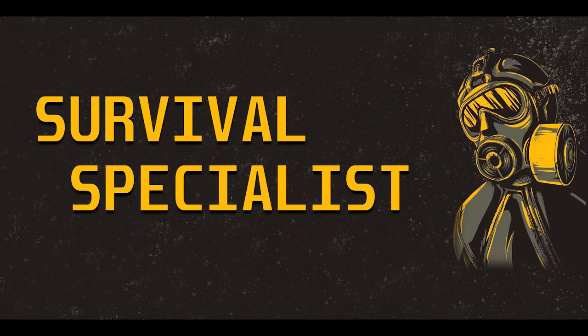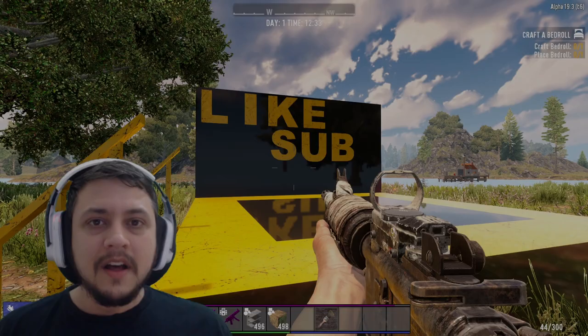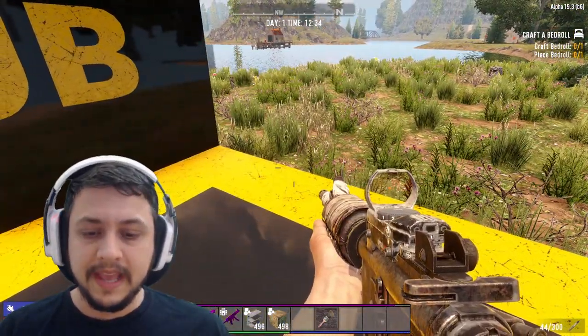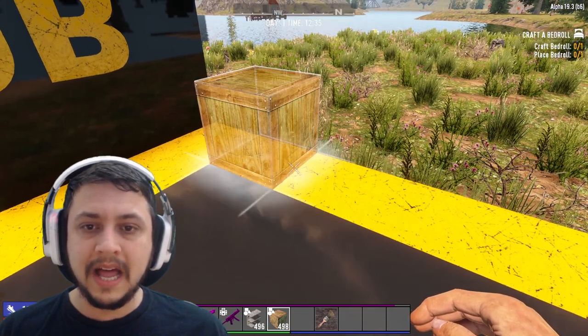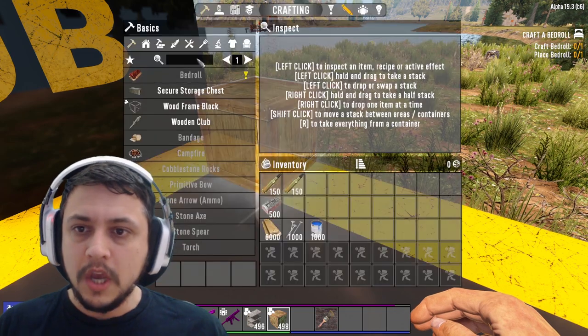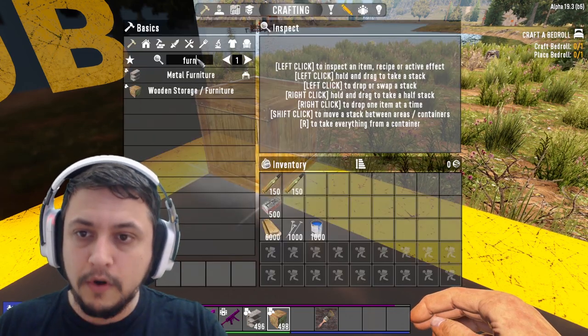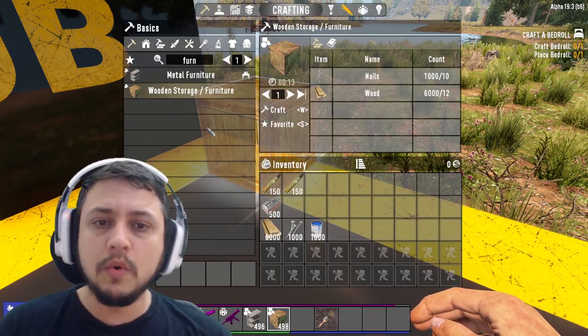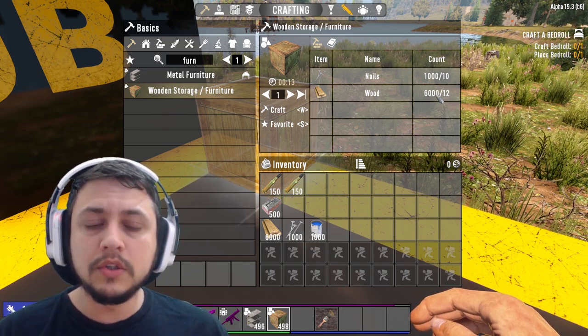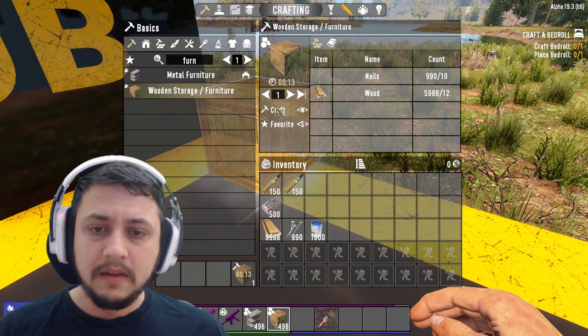We have a few options to go through here. We have our classic wooden boxes — to craft those you need to type 'furniture' in the menu, they're called wooden storage furniture, and they take 10 nails and 12 wood to make.